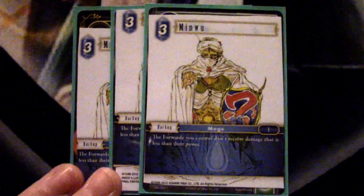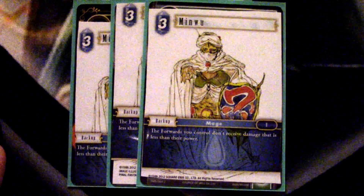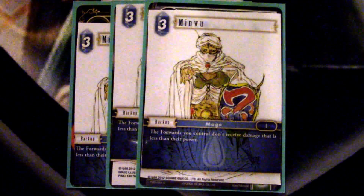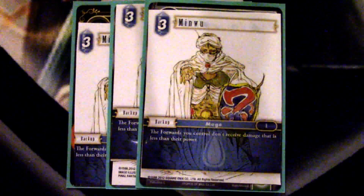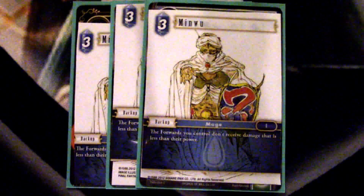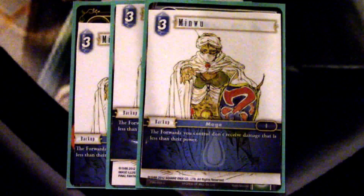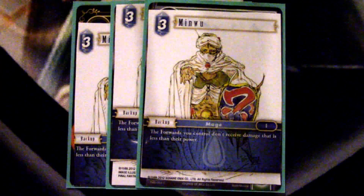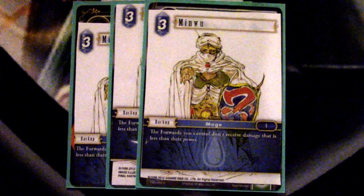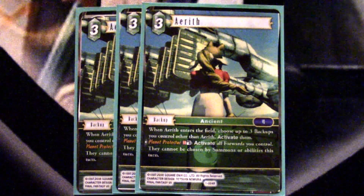The enabler himself — Minwu. The Forge: forwards you control must receive lethal damage to break them, which pretty much nullifies all damage-based removal. Brynhildr doesn't work, going to combat and trying to effort away something doesn't work — it really just makes combat for your opponent extremely difficult, with so many things they have to play around. This card has just been absolutely MVP. Every time I play it and get to resolve it my opponent just kind of grunts, because it's not putting them in a good spot.